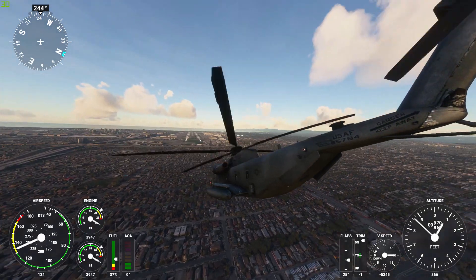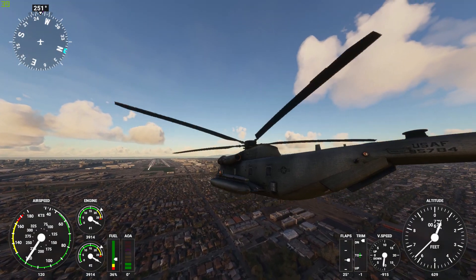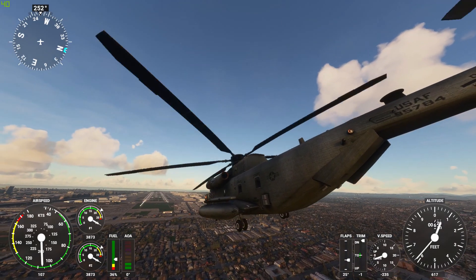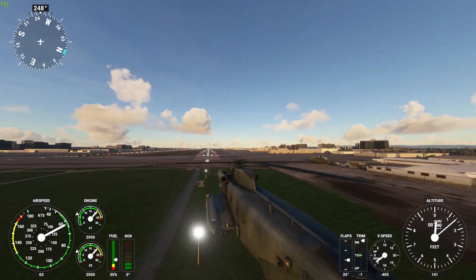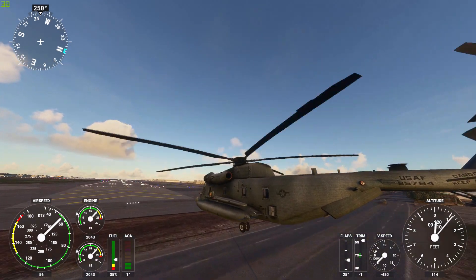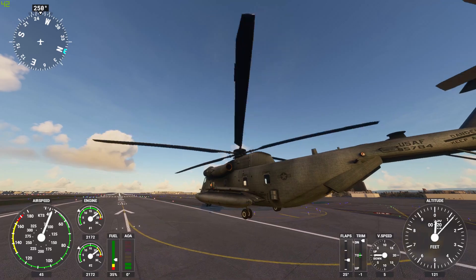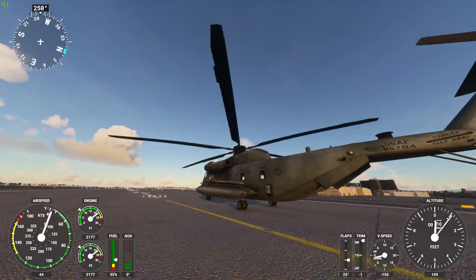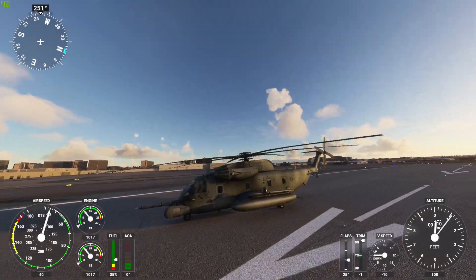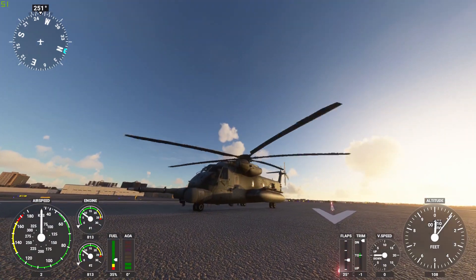This helicopter is just too hard to land precisely, so I'll just land like a plane for now. This helicopter does have wheels so I believe it can indeed land like a plane. Let's try it and see how it goes. This helicopter reminds me of one of the Transformers — one of the Decepticons, can't remember which one. Alright, and we have landed the chopper. Full stop.